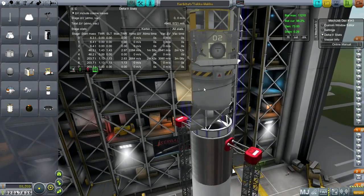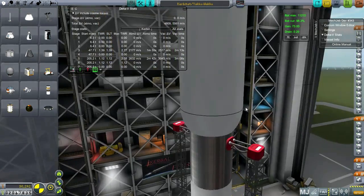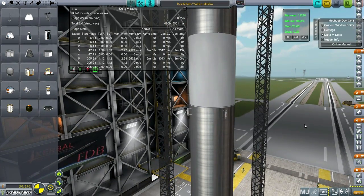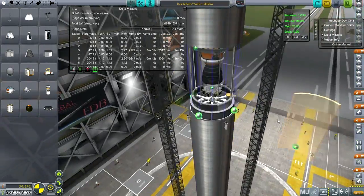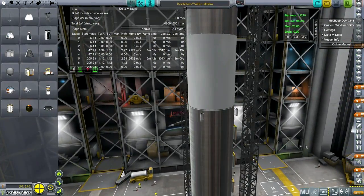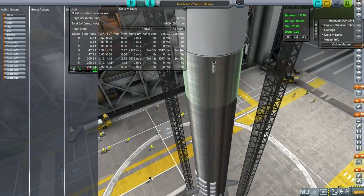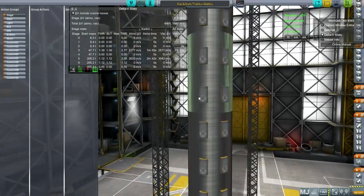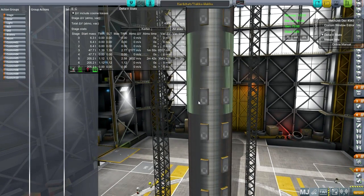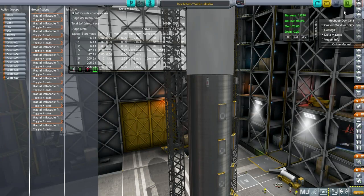Otherwise, everything should be very similar to the colony control center, except we've added more controllability to this Kerbatat module so it'll be easier to dock with. I think we've got a controller in here and batteries. I have to remember to action group the Sparrow's other engines — we had an issue with that. Though turning off the other engines doesn't really matter that much; we can just throttle down. It'd only matter if they had a different ISP. All the radio inflatables are action grouped to zero. Let's launch.